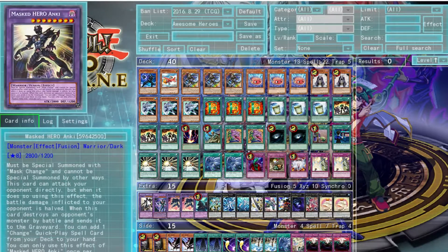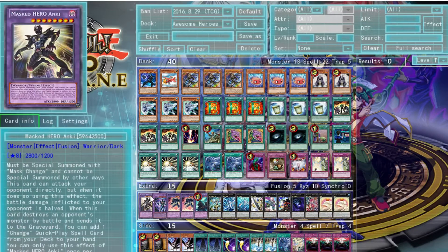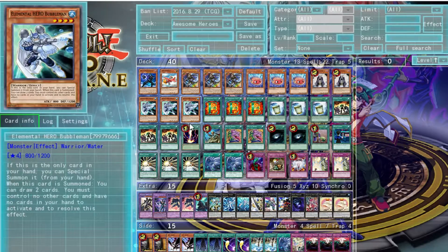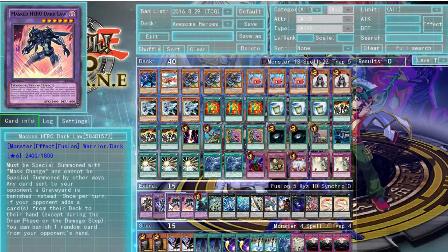Now into the extra deck, which is where the magic happens. First we've got Masked Hero Anki — he allows you to directly attack your opponent, bypassing certain walls, doing half damage (1400 attack every turn). If he destroys an opponent's card by battle you can add a change card to your hand from your deck. We're not putting Anki on the field as often — mostly we're going for Dark Law. One Masked Hero Acid — used with Masked Change on Bubble Man — destroys all spell and trap cards your opponent controls to clear their back row.